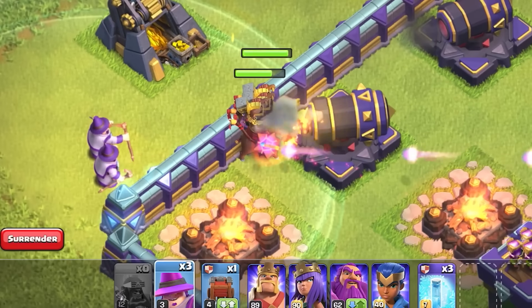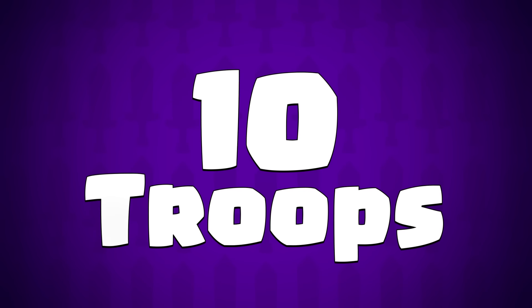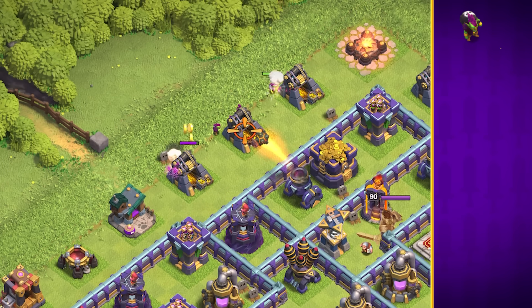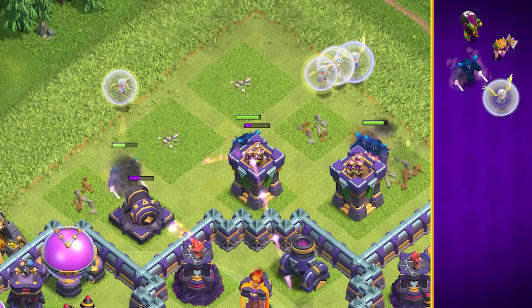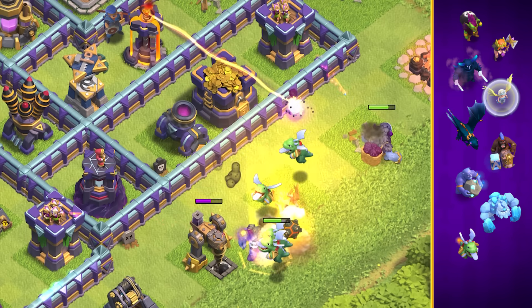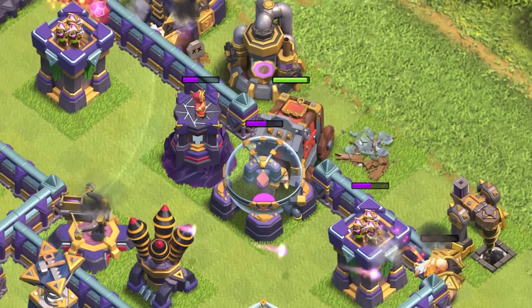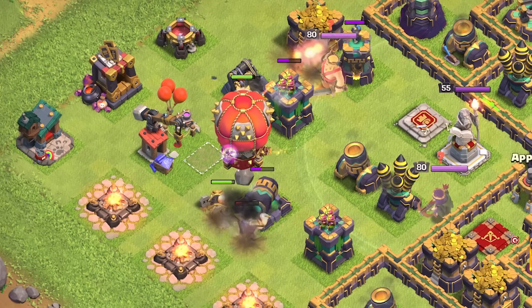Not only do we have a new Dark Elixir Troop, a new Super Troop, and new magic items in this update, we've got new levels for Troops, Buildings, Heroes, and Pets. Ten Troops and two Siege Machines will be getting new levels: Goblin, Valkyrie, P.E.K.K.A, Healer, Dragon, Hog Rider, Bowler, Ice Golem, Baby Dragon, and Yeti can now be upgraded to a new level. Wall Wrecker and Stone Slammer Siege Machines also get new levels.